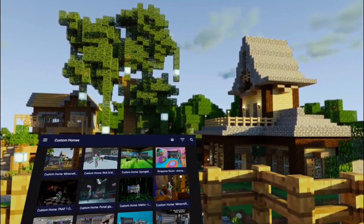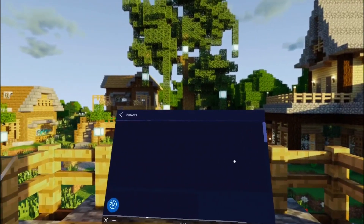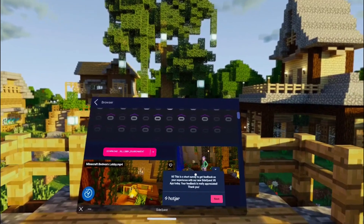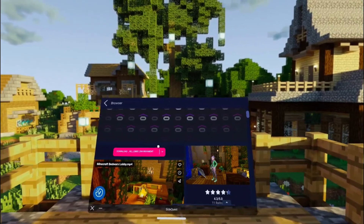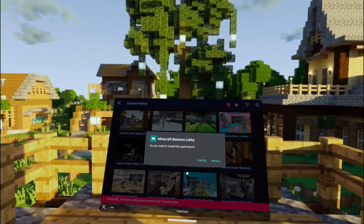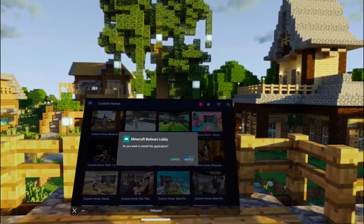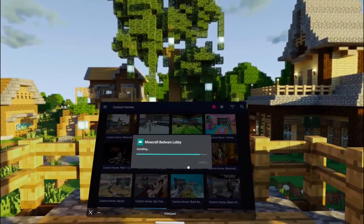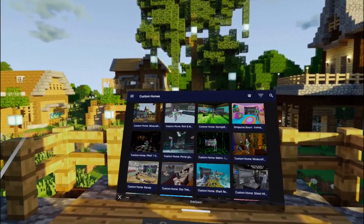Here you'll see all the different custom homes available, including Minecraft ones which are easily recognizable. Search for a Minecraft custom home — for example this one — and click it. Click Download, confirm you want to install the application. In this case it's the Bedwars Lobby. Tap Install and it will install. You'll see 'Installed successfully'.